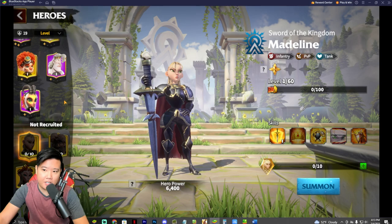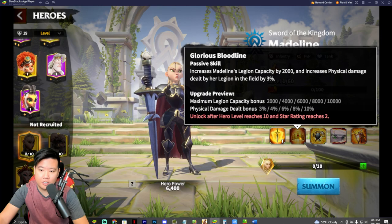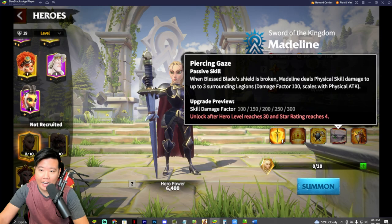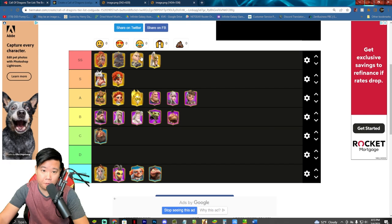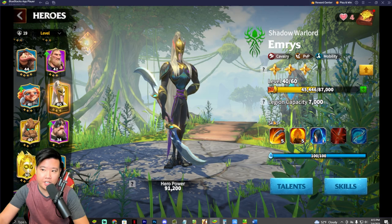I really think one of the best heroes to eventually obtain is Madeleine. This hero is quite insane — it has a huge physical attack damage bonus, shield factor of 1200, increased leadership capacity, increased legion capacity, physical damage bonus, infantry health bonus, and counter attack skill damage factor. Out of all the SS heroes, if there were an SS+ tier, I would say Madeleine is SS+.